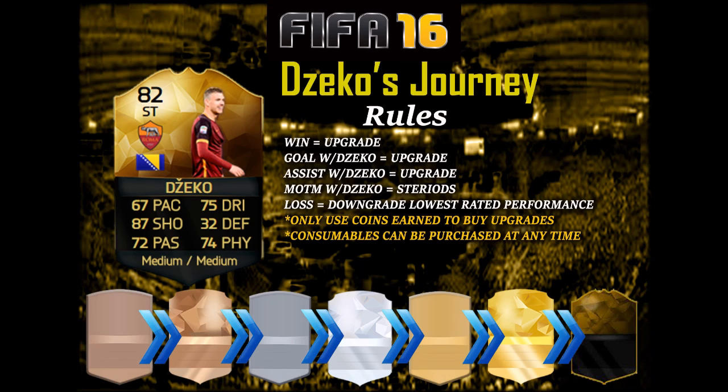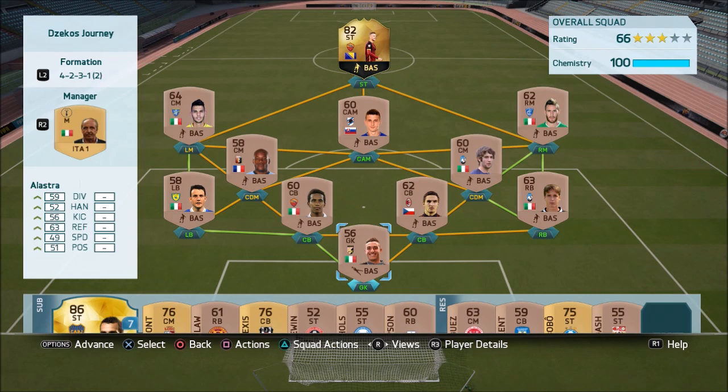However, if I lose a game, then the lowest rated player from that game will be downgraded. Also, we have the additional rules that I can only upgrade with the amount of coins I have on the account, and consumables like contracts and fitness cards can be bought at any time. If there are any rules that you guys want on the series, leave a comment down below. Now, the upgrading system will work like a ladder — it will go from non-rare bronze to rare bronze to non-rare silver, and so forth. So hopefully, by the end of the series, we will have a decent team with the Division 1 crown to our name.